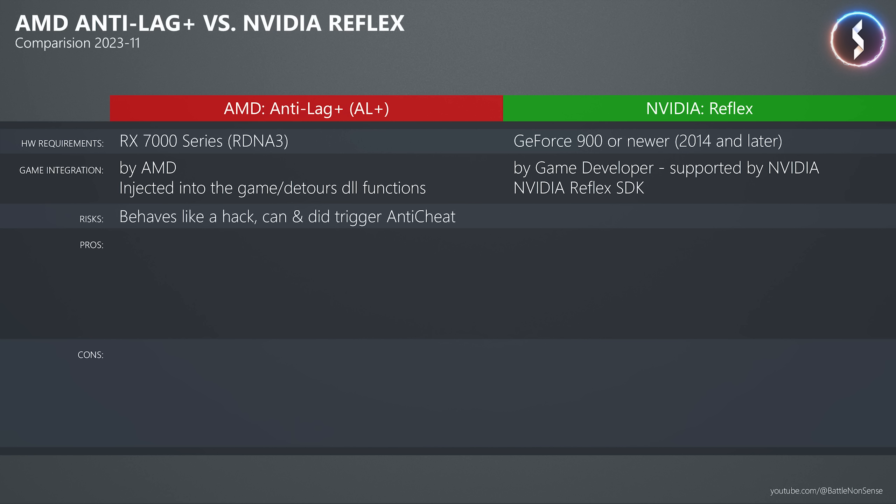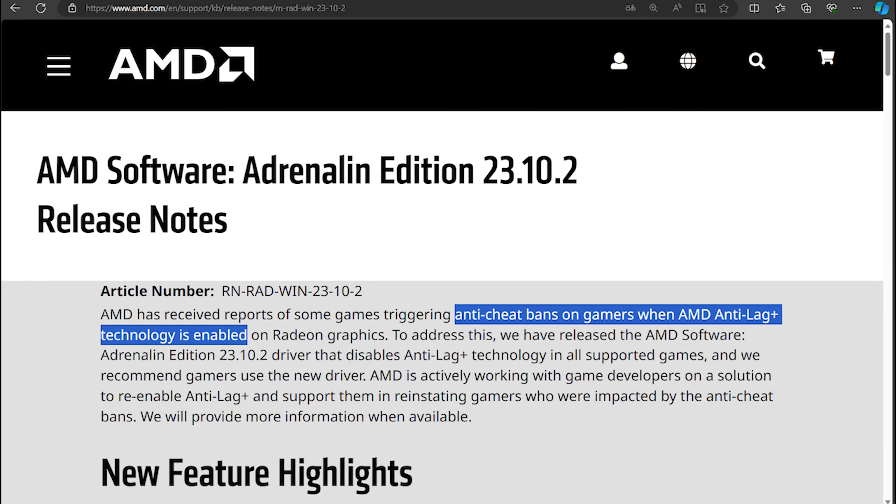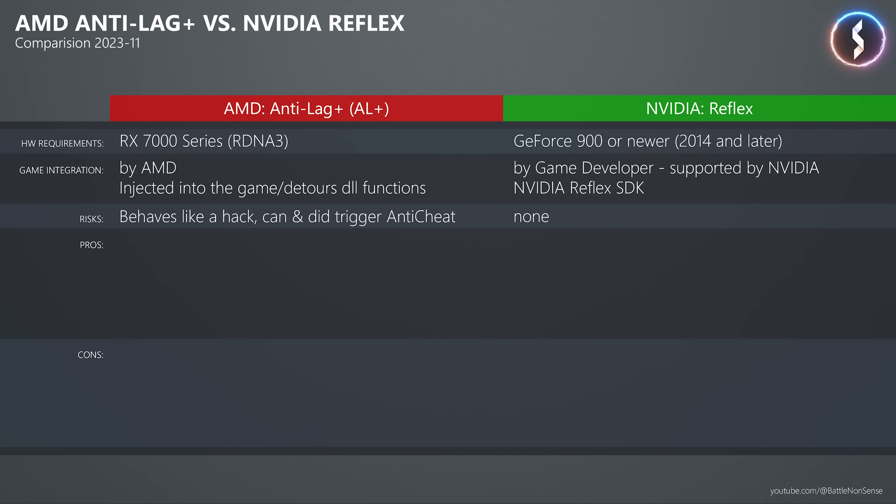The way AMD injects Anti-Lag Plus into the game is basically the same as hack or cheat software, which not only might trigger anti-cheat protection — it instantly did trigger anti-cheat and got players banned. This is why Valve blacklisted the driver and AMD quickly released a new driver with Anti-Lag Plus disabled entirely, and it is still disabled at the time of making this video. AMD's only official communication appears to be a patch note, with no apology for getting players banned, and it's unclear if all affected bans were lifted. Reflex, being implemented by the game developer, has no risk of triggering anti-cheat.